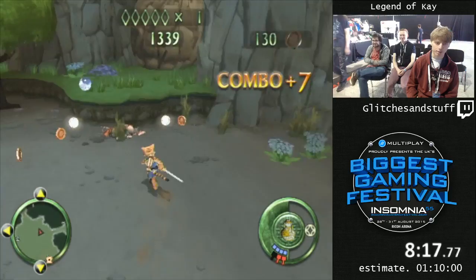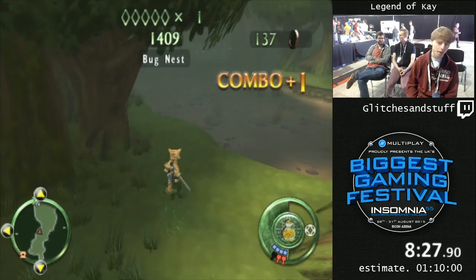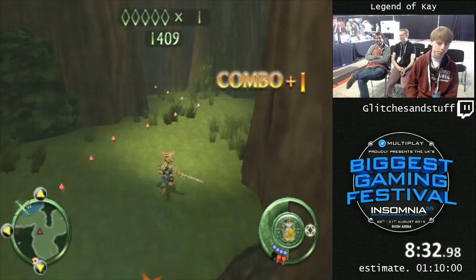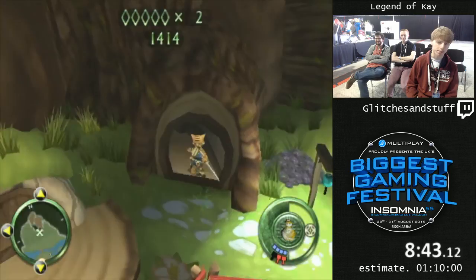In any percent, in every level of this game, there's an out-of-bounds level-end trigger just floating out there somewhere. So any percent is just clip out-of-bounds as quick as you can and then float to that end trigger — every level you just float to the end, and it's really boring. So RLC — Real Level Completions — is what I'm doing, where we have to actually reach the normal level-end trigger, like completing the main quest.